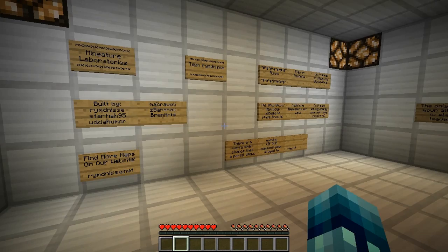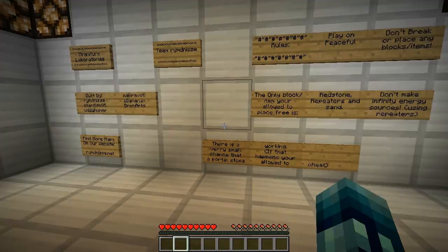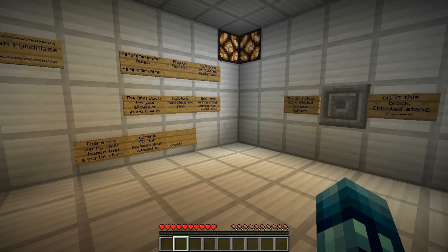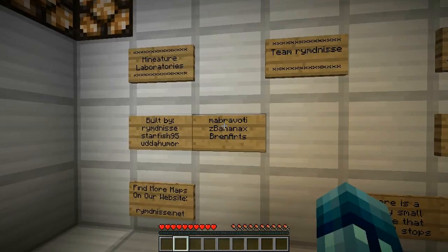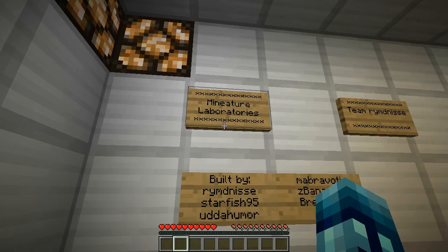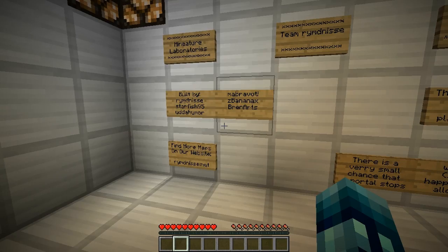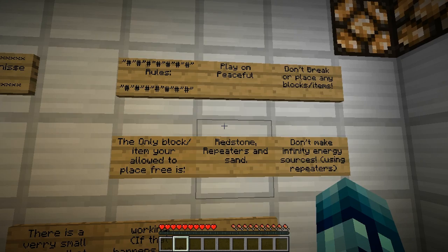Hello stars and welcome back to the Minecraft Universe, this is Jason and today we're doing a map by the creator of the Electric Cave. If you guys remember that map, it was a redstone-based adventure map and it was really cool and unique. The artist of that map built this one, called Miniature Laboratories — you can go download it in the description. It's like a sequel and it's also sort of based off Portal, so you'll see some of those features in it.